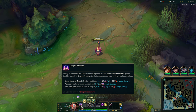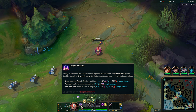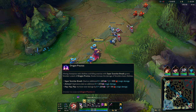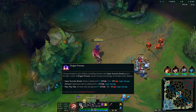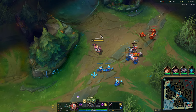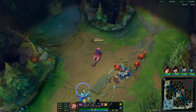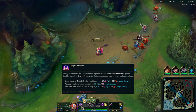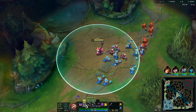Let's check out the abilities. So his Dragon Practice, which is a permanently stacking thing I think. Hitting champions with abilities and killing enemies with Super Scorch your Breath, which is Q, grants Smolder a stack. The range is 550. Stacks increase the damage of Smolder's basic abilities by a bunch of numbers.